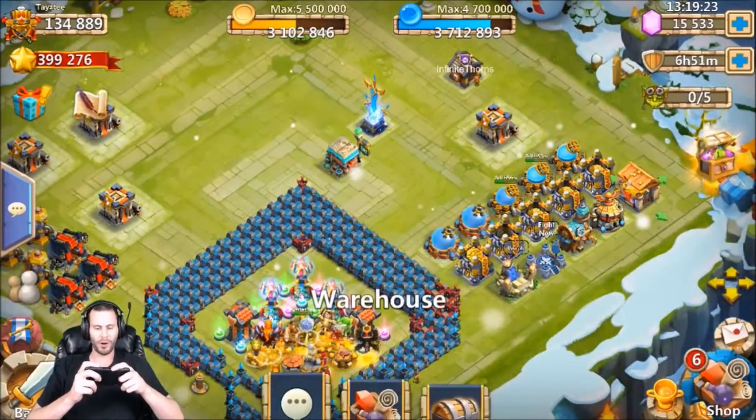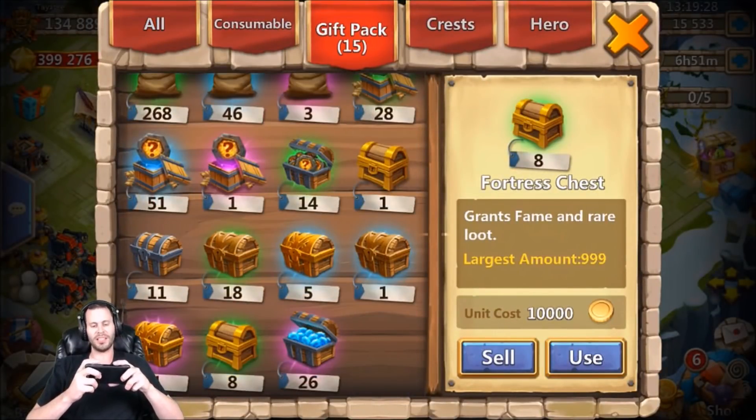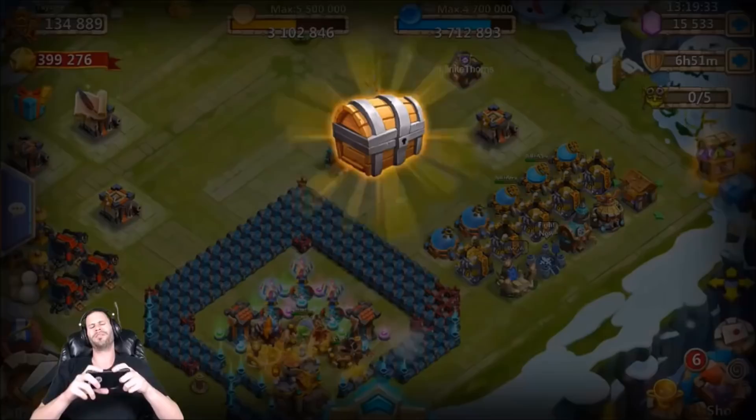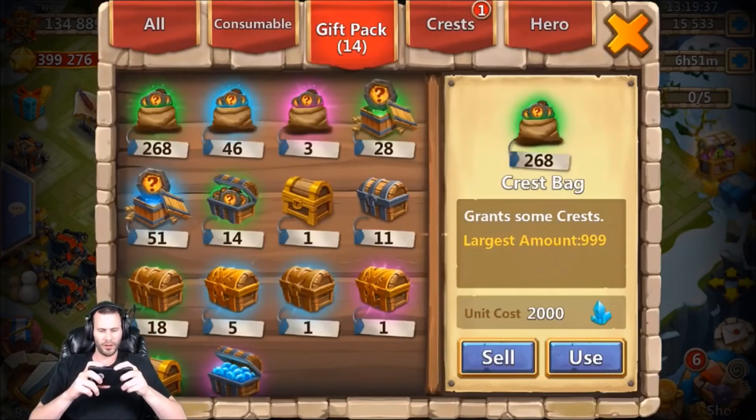I have some fortress chests to open up and obviously the one thing we're cheering for is a level 5 talent chest. I also have this mythic crest box - for a Revitalize? Come on, no thank you there.